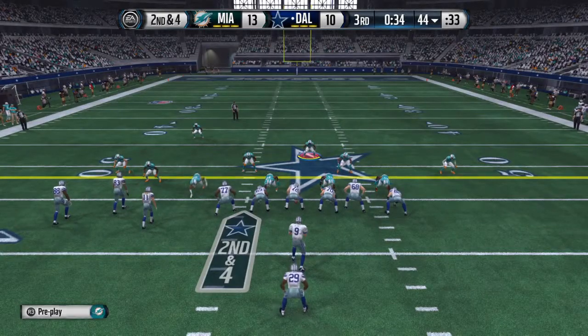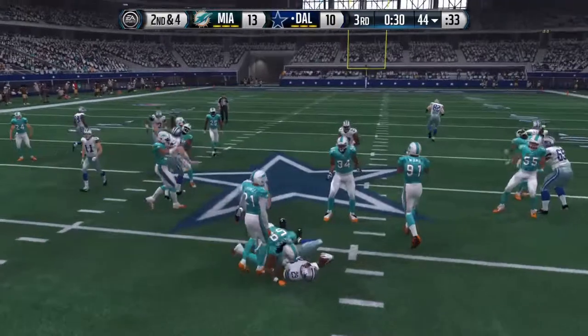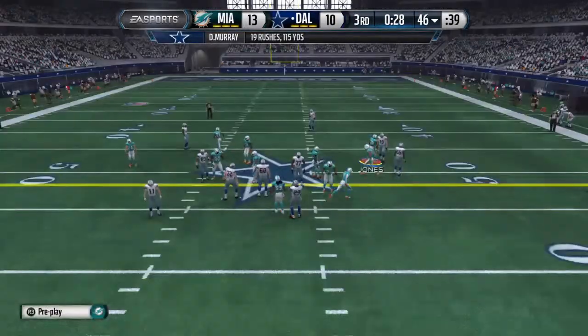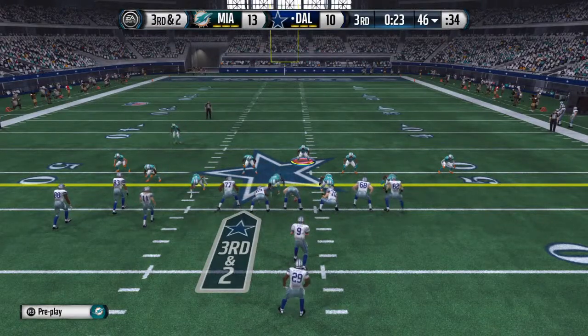Now the offense in the hurry up. Gives it to him again, and there's only two yards to be found right there. Let's see what they do on this third down situation — the Cowboys lined up in a bunch formation.